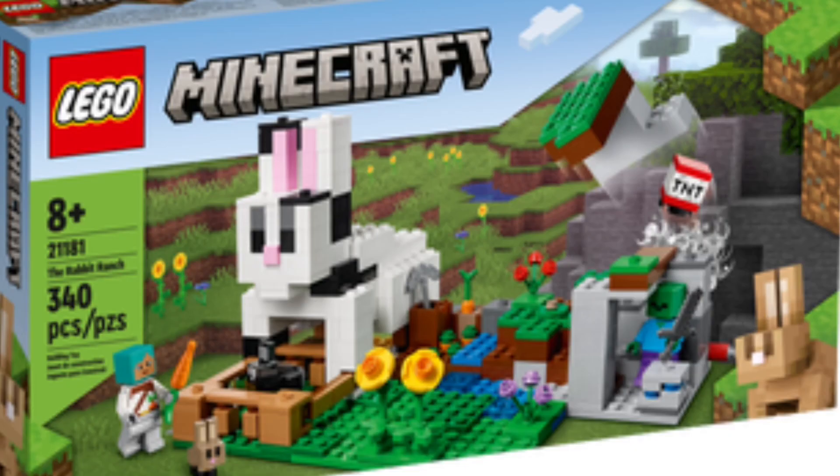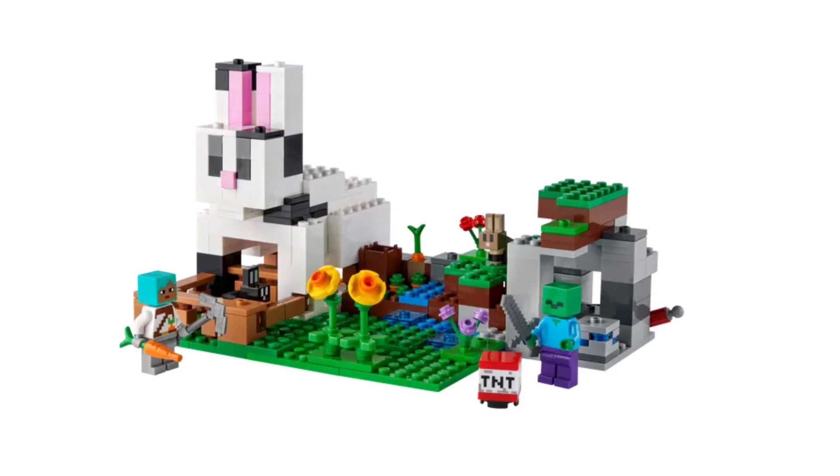Next up is the Rabbit Ranch with 340 pieces, retailing for $30 in the United States. There's some nice sunflowers, as well as a carrot and rabbit farmer with some teal hair. There's a zombie and a little bit of a cave with some ore to mine.